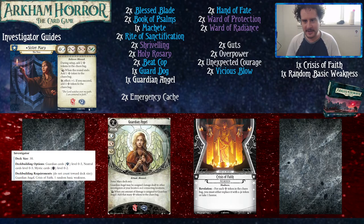Hello everybody and welcome to a new player guide for Sister Mary. She is the nun. She's from the Innsmouth Conspiracy and she is here to put Bless Tokens in the bag and then hopefully draw those Bless Tokens or let your other teammates draw Bless Tokens.